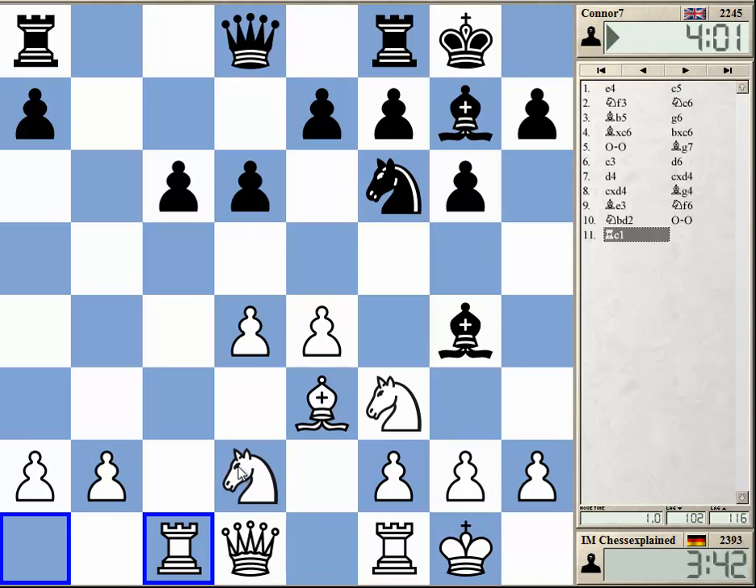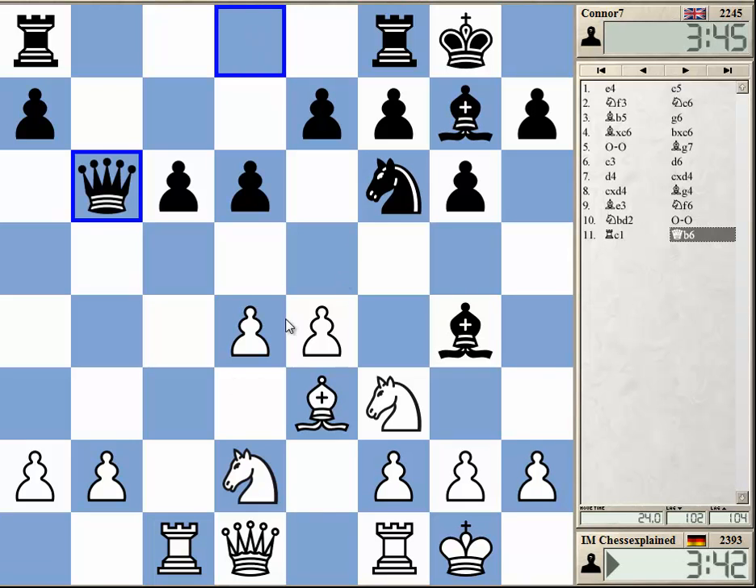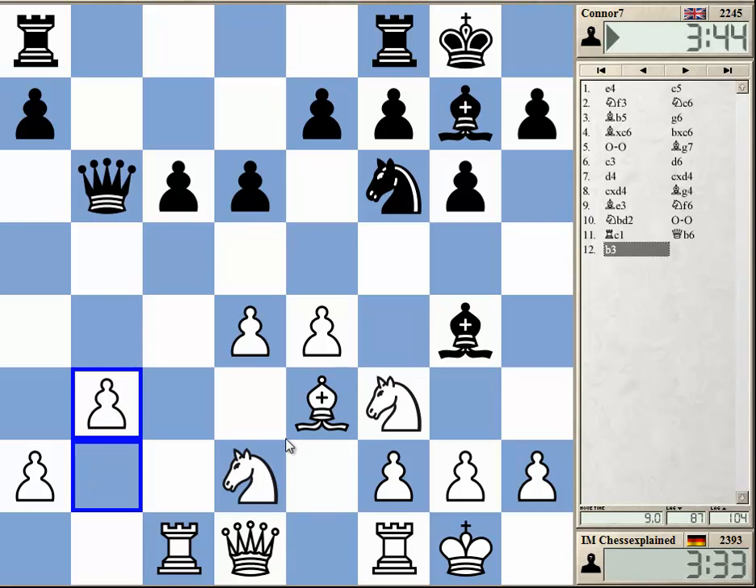I think normally knight c3 is played in this structure from what I know, but a friend of mine, a former teammate, used to play this way as Black, and they usually played with knight c3. b3 now, probably securing the queenside.